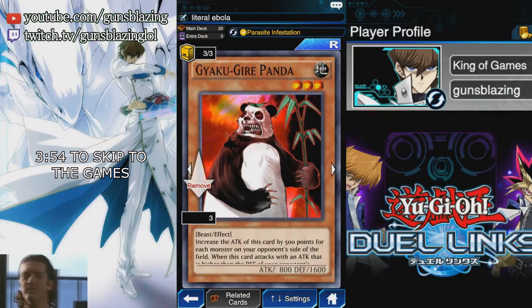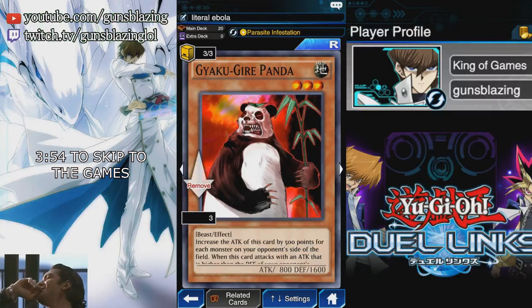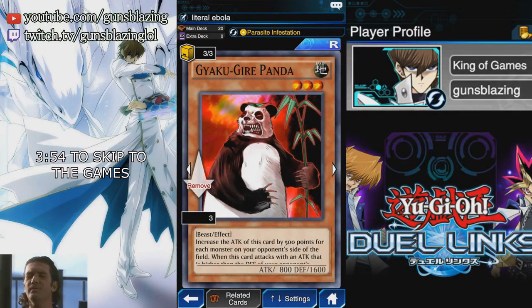To capitalize on this we have our boy Yakuza Panda — get the panda triplets. Basically what this card does is deal piercing battle damage to your opponent, and also its attack is increased by 500 for every monster on your opponent's side of the field. Having a Parasite Parasite on their side of the field boosts this guy's attack, plus he can trample all over that measly 300 defense.